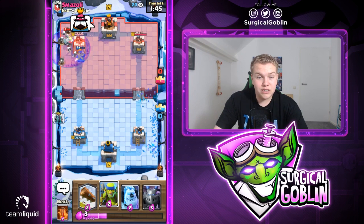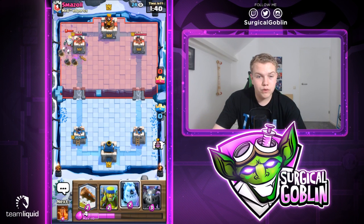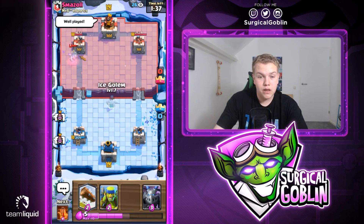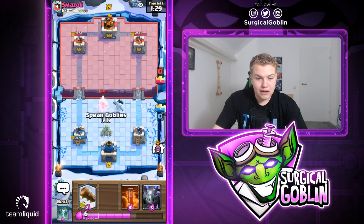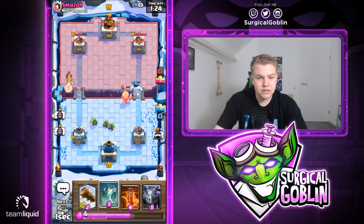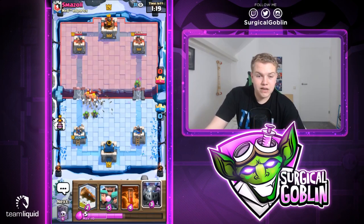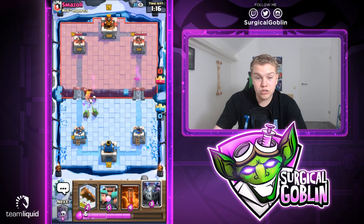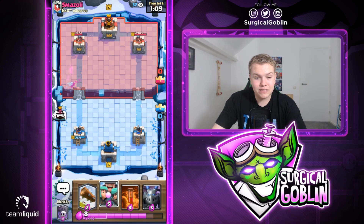I'm thinking about using the Rascal Boy as a tank for the Graveyard - this way we don't have to wait for more elixir and can go with the counter push right away. He's already giving the angry face. He used Zap as one defense so he doesn't take too much damage, but still a really good Graveyard - brings down the tower to 1672 HP. Let's have the Ice Golem ready to kite the Royal Ghost.